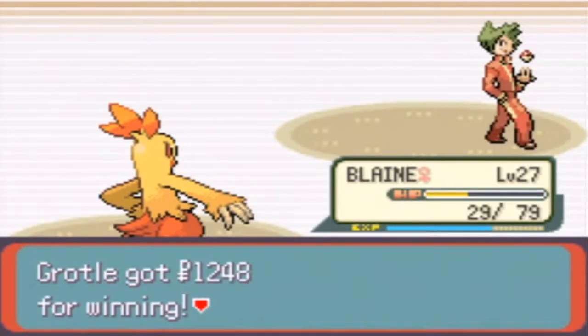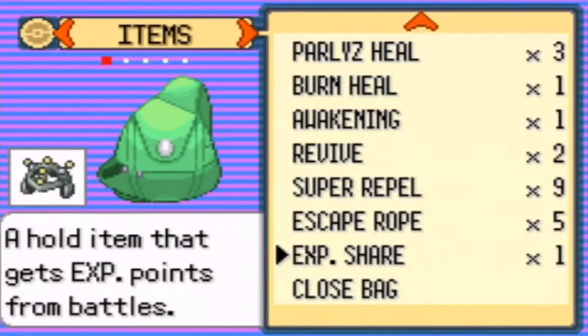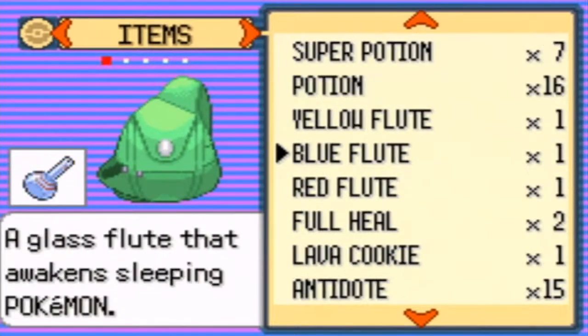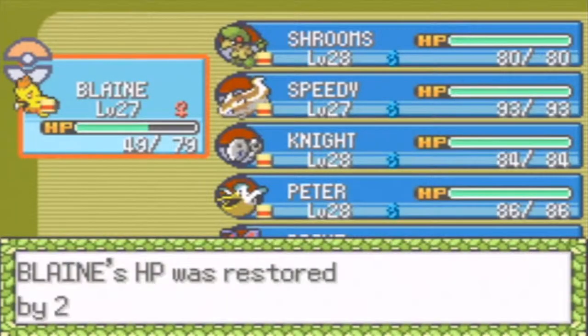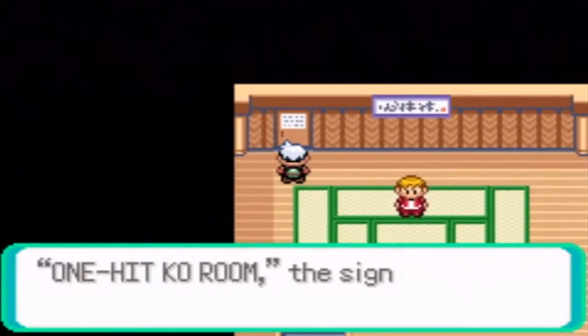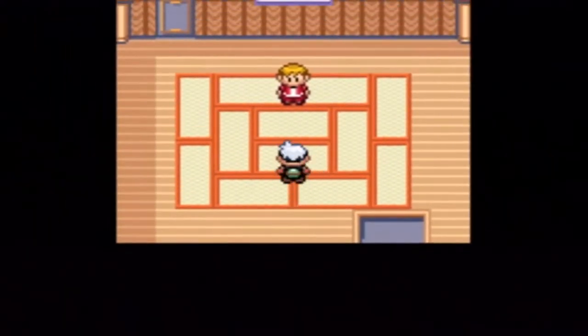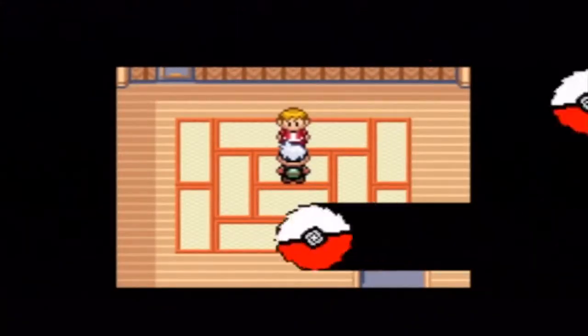That's all you had was a Sableye? Just to be safe, I'm going to heal a little bit. Here are my items by the way. I have plenty of potions. That should be good. I want to be somewhat healed. One-hit KO room — this will be dangerous I bet. This guy probably has like a Zangoose or something. Oh, it's a one-crit room or something, I misread that completely.